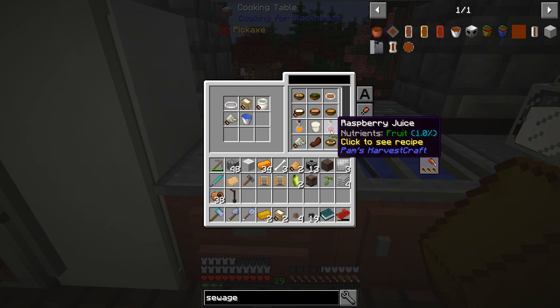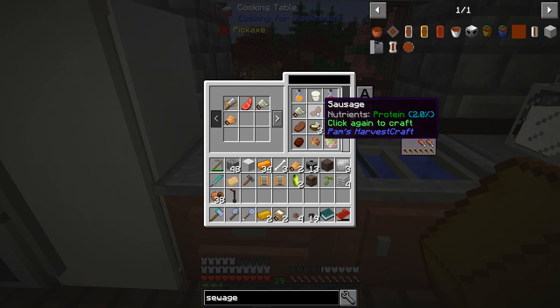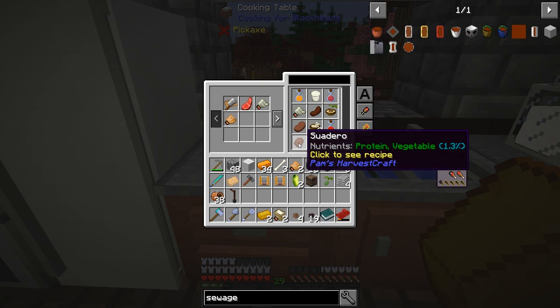Let's put the meat and mutton into the kitchen and see if that gives us any new recipes. We got sausages — sausages are salt, curry powder, and raw beef. That's a decent kick of protein at two percent, still not the same as steak but we're getting there.